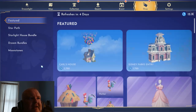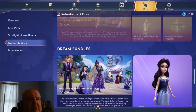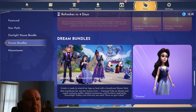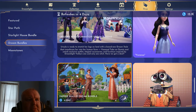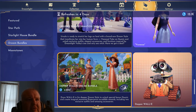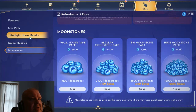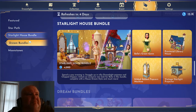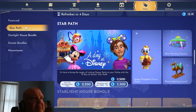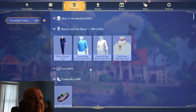It keeps clipping - I don't want to be in there. This is something for the Descendants type of thing. This is Wally's dream bundle. I'm looking at it and thinking all of that is very reasonable - I don't mind that at all. You can buy moonstones if you want to, which is fine. We definitely have some really interesting stuff here.